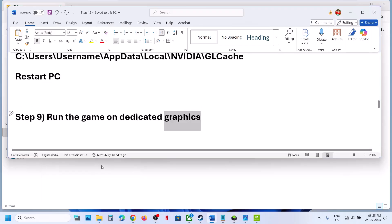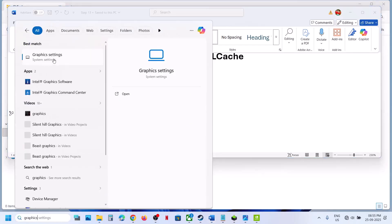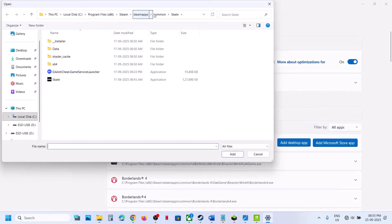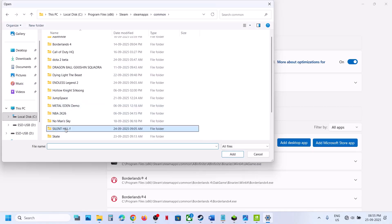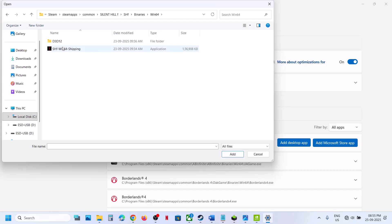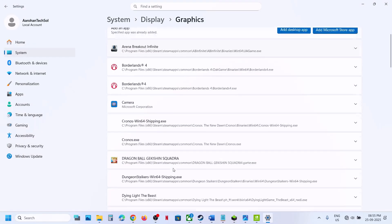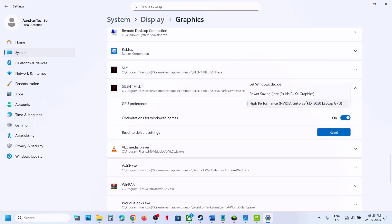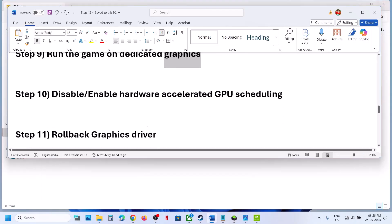The next step is to run the game on the dedicated graphics card. Type Graphics Settings in the Windows search box, click on Graphics Settings, select Desktop App, then browse to the game installation folder. Open the game folder, select the game exe file, and also add the exe file from the SHF folder under Binaries, Win64. Once added, click on the game, select High Performance, and do the same with the other exe file.